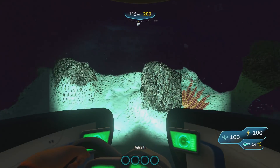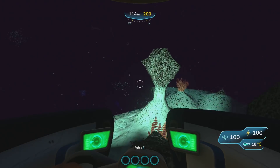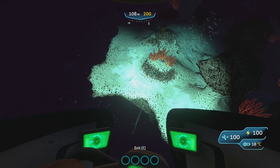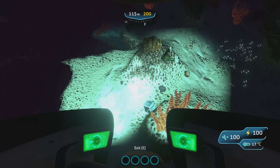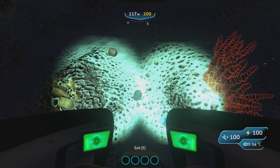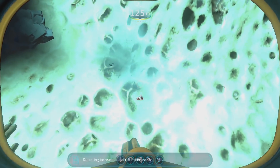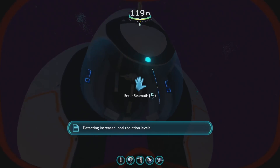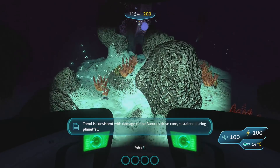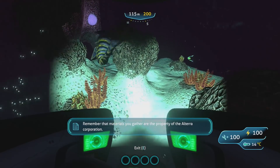I accidentally forgot to put all the Seamoth upgrades inside, so I don't have the perimeter defense system. These are the floating islands — if you come over here and just break this rock, boom! You can get diamonds, but you can also get gold and lithium, so it is kind of a lucky draw. That's mostly where you get it from.